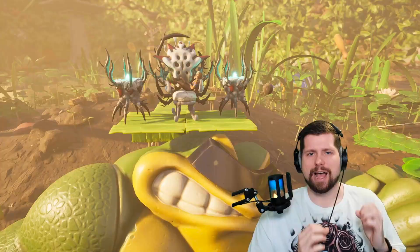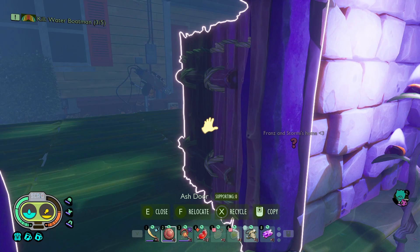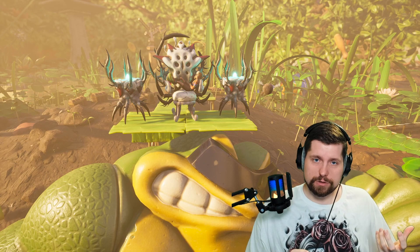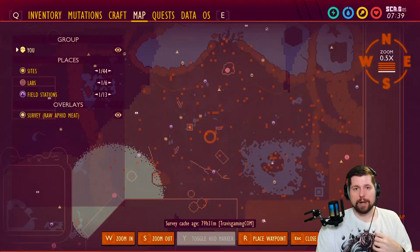Welcome back to another Grounded video. Today we're going over my best practices on how to obtain the speed droplet. It used to be that you could obtain it by befriending an aphid, slowly beating it, healing it, and eventually stealing the speed droplet. Unfortunately, the devs changed it, so now you have to go free range and farm them up. Today we're talking about how to find it and steal it.